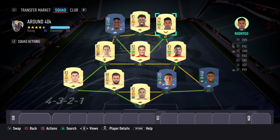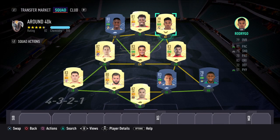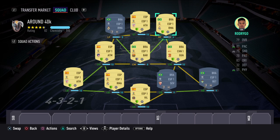Now the front three — if you stick the right chem style on there you're going to boost the pace, boost the finishing, and they're just going to be amazing. One thing I'd advise with Rodrigo here — I've used him at right forward. If you've got the RM version of Rodrigo, change his position to right wing to use him, because even though I've got 100 chemistry his chemistry is only six at the moment, but if you change his position to right wing that should increase it to around eight, nine, or ten.